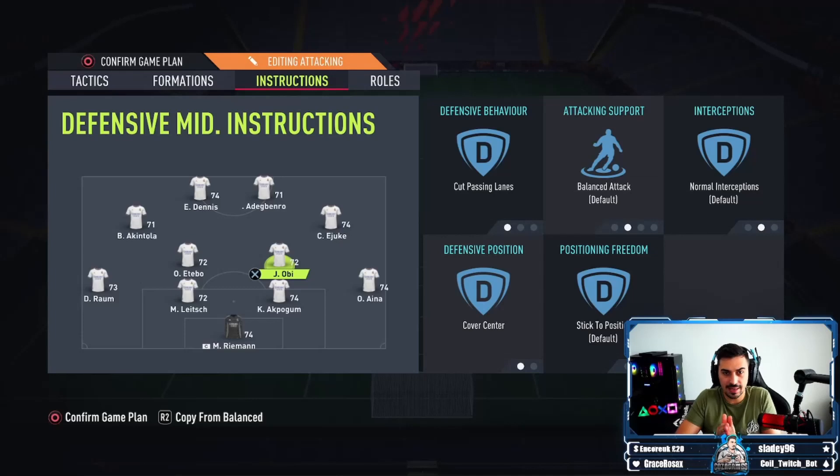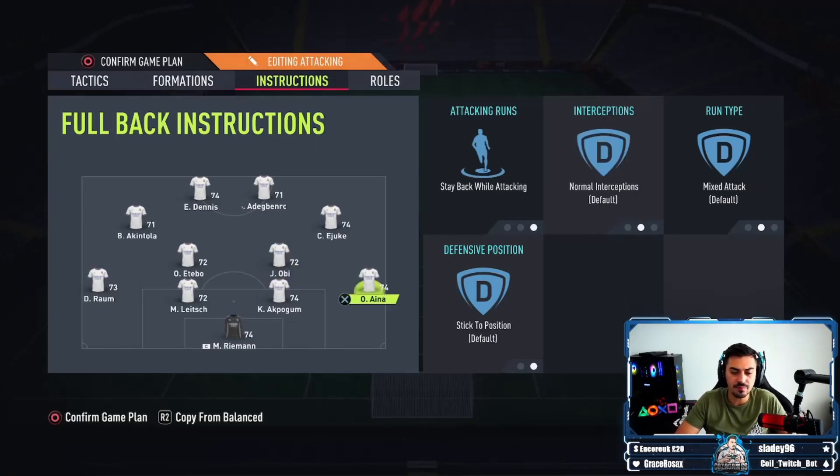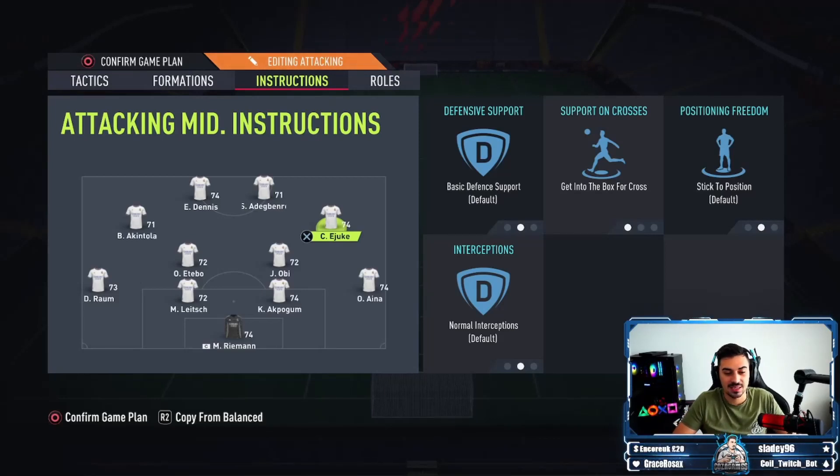Once I'm controlling that defender, I want my other defensive midfielder to do the same thing. So I've set the cut passing lane — that's two of my opponent's attackers blocked off. This makes him go sideways or backwards nine times out of ten. Then we also want my wingers to be getting to the box. If I go down the left wing or right wing, I want the opposite winger to get into the box for another option. If they're not in the box, there's only one or two players in the box — not enough compared to four or five defenders. I have Dennis on mixed and balanced, and getting behind on Adi Gabenro to make the most of his pace and give me an option for through balls.